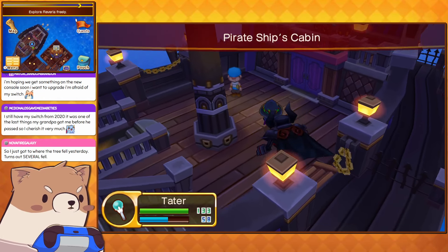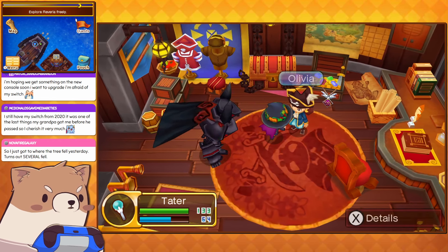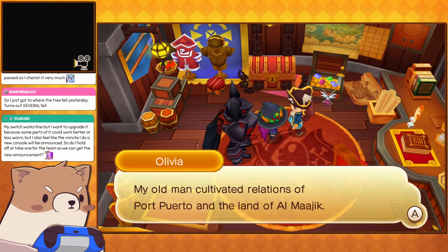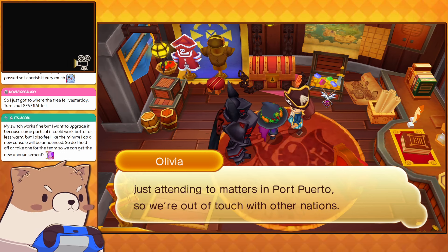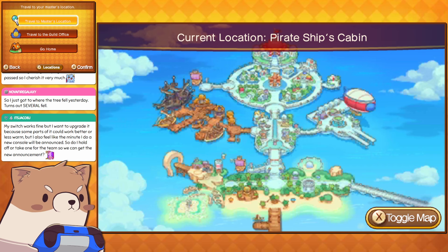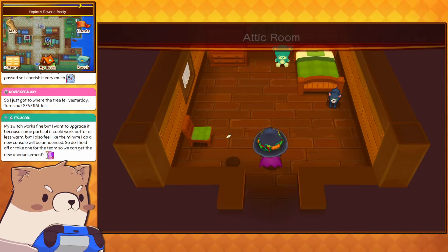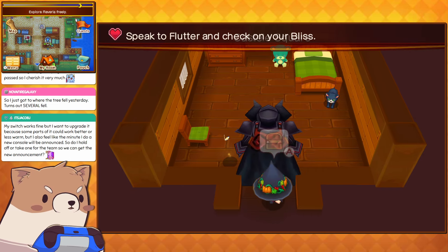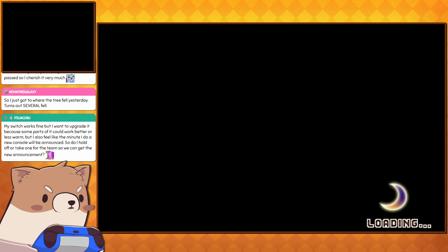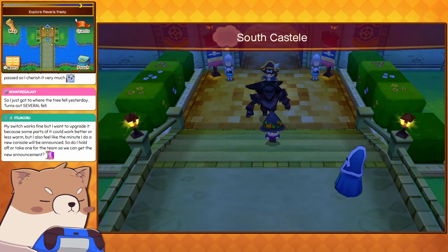Yesterday was the seven-year anniversary of the Switch being officially fully announced. It really does feel like we could get an announcement any time for a direct or whatever, and it's exciting — it's an exciting time. That's also why it's so handy to buy holiday homes in-game even if you don't plan to decorate them right away. We're gonna travel back to Castel.